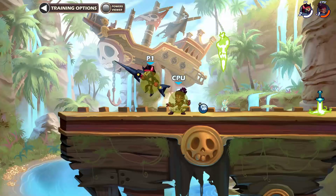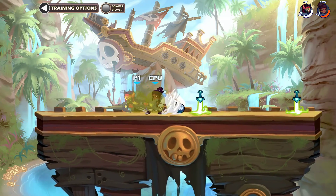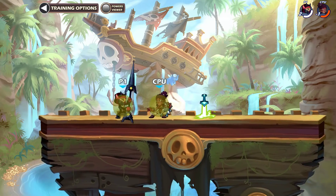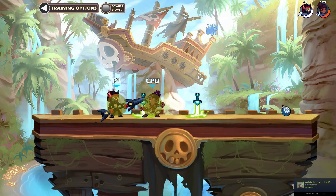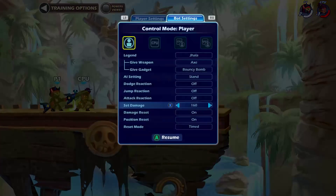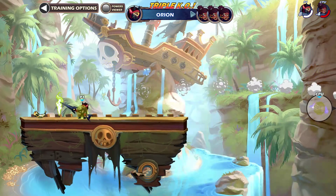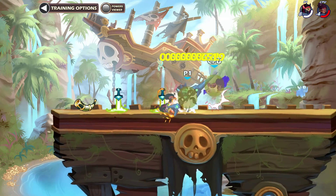You'll be able to follow up after side light into nair as well — we'll go over that. It's really consistent and overpowered in the current patch. For late health kill options: side light into sair kills at 180, but side light into recovery is also one dodge frame and kills 10 damage earlier. If you're on the side of the stage, go side light sair; if you're in the middle of the stage, use side light recovery.